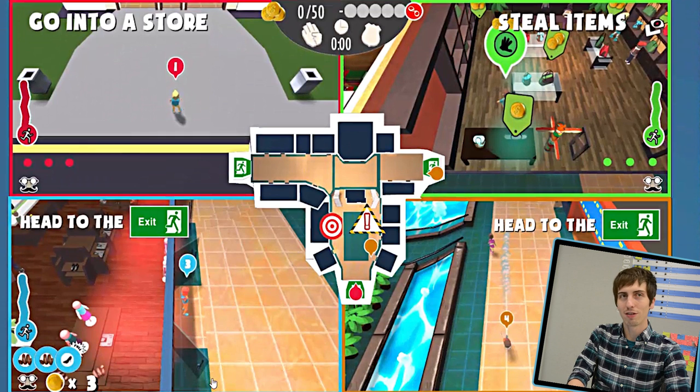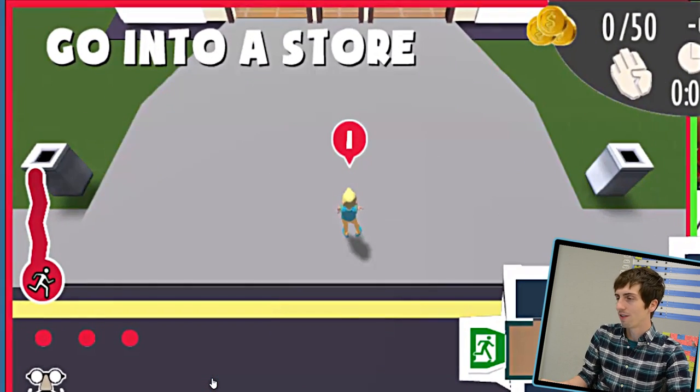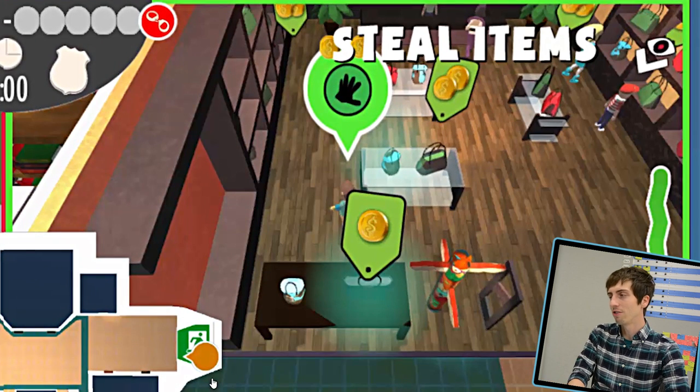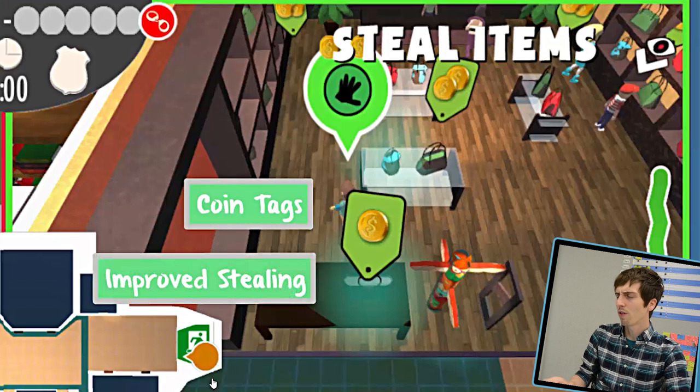We've also added a lot of user feedback so players can more readily tell what's going on. There is a tutorial UI system which tells players to go into a store once they start the game — we're hoping this speeds up the rate at which players figure out what to do. Once they arrive at a store, the message changes to 'steal items.' Players know which items to steal because of new coin tags floating above stealable items, which show the value of items. We've also greatly improved the reliability of stealing, which was a little finicky before — we refactored that system and it's great now.